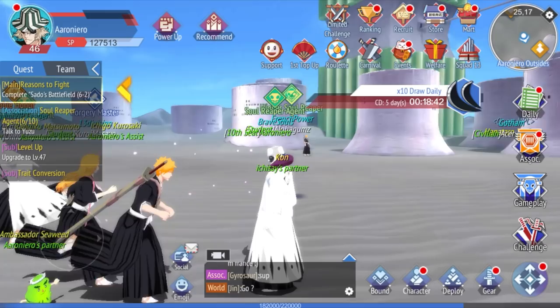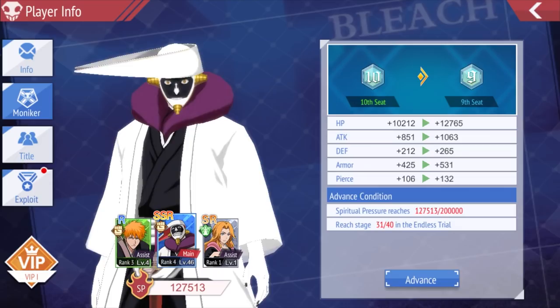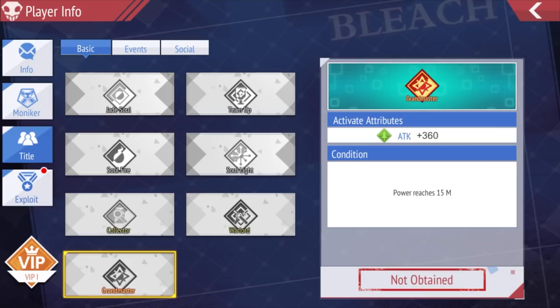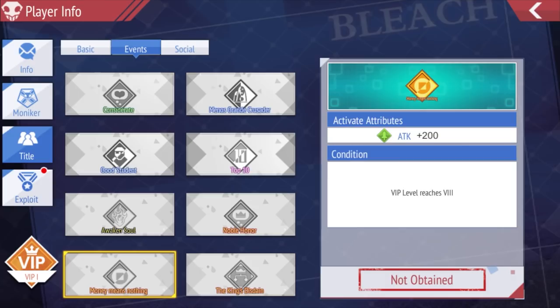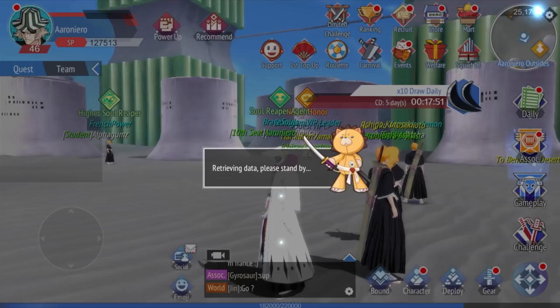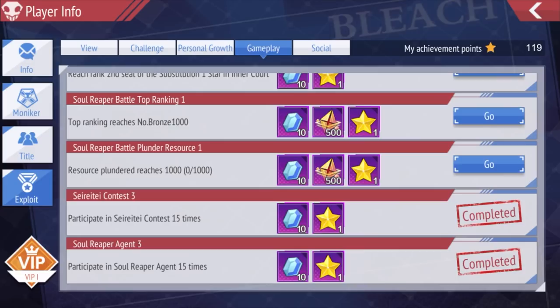Your moniker is basically just a title under your name. Mine is Tempsi — I'm a Tempsi player. It goes up based on your power level and how far you've gotten in Endless Trial, which is an endless game mode where you just keep going as far as you can. There are also titles which give you extra stats based on achievements like reaching 15 million power level or reaching VIP VIII. There's also an Exploit tab, which is basically your event page where you do challenges and get stuff for doing stuff.